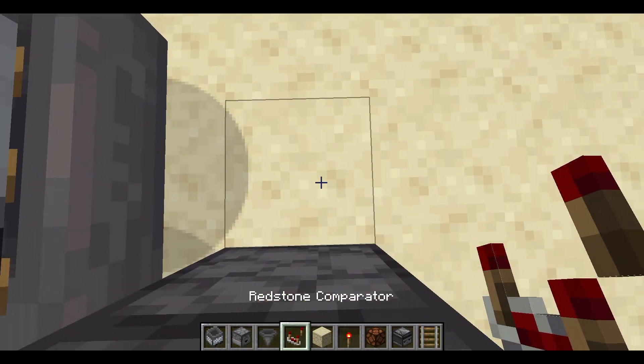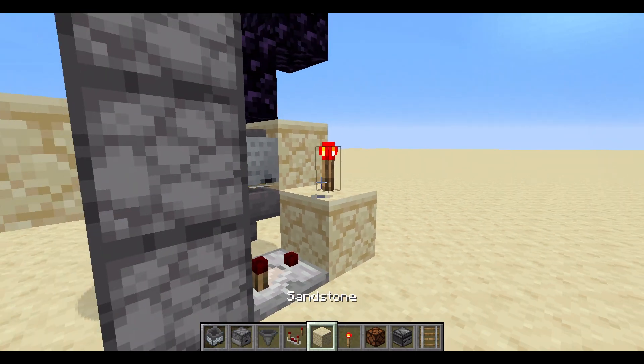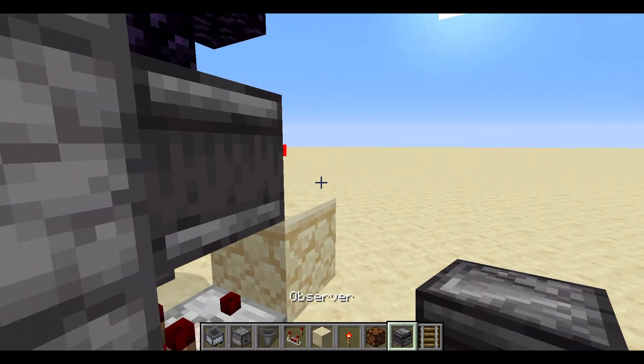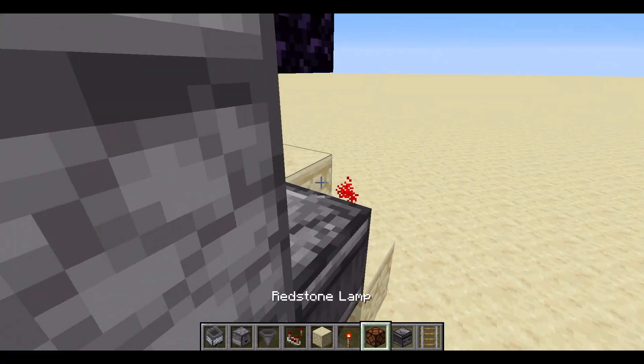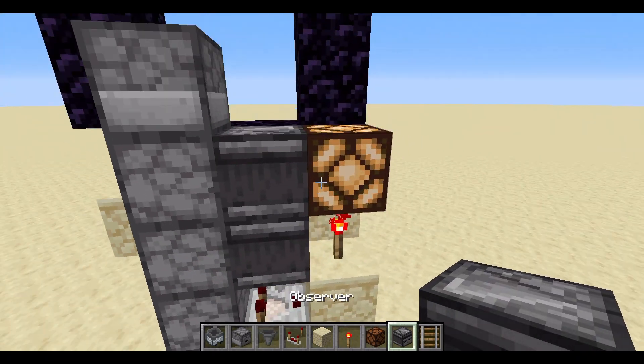Then you're going to need a comparator — place it like that — a block, a redstone torch, and an observer. You actually need two observers. Place the redstone lamp in first, and then the other observer so it doesn't trigger.